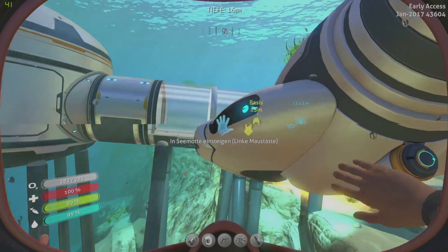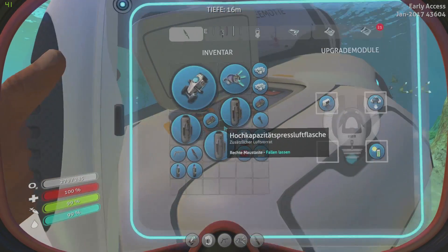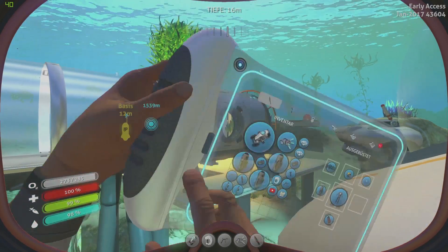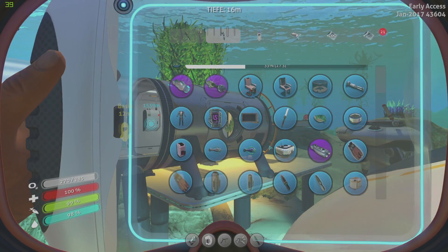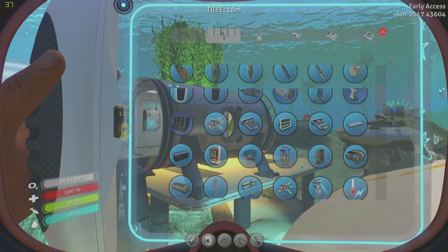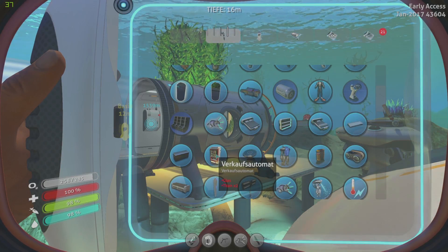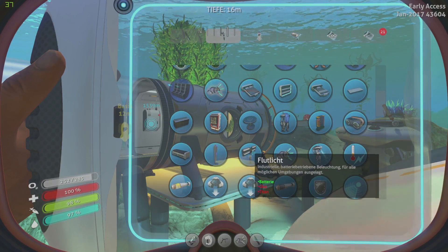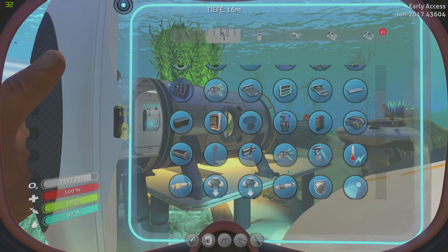Was habe ich denn alles drin? Ich wollte ja gucken wegen den Ionen-Batterien. Kann ich aber mal kurz gucken, ob die jetzt drin sind. Es würde schneller gehen, wenn ich jetzt am Replicator direkt gucke. Der ist auch neu, glaube ich – der war jetzt auch neu hinzugekommen. Der Verkaufsautomat – kann man sich jetzt am Replicator bauen.